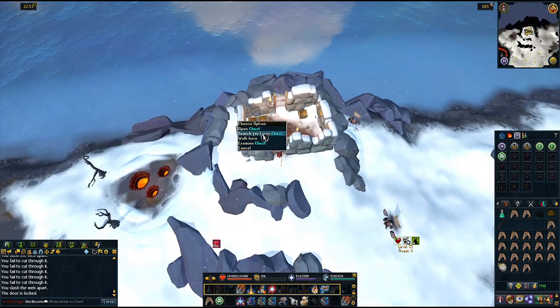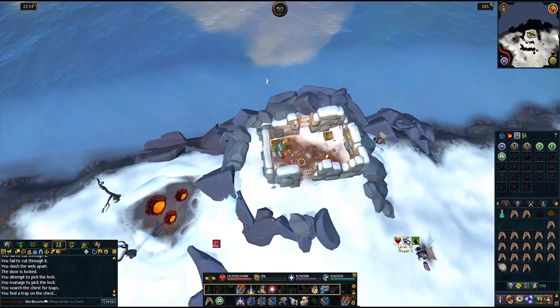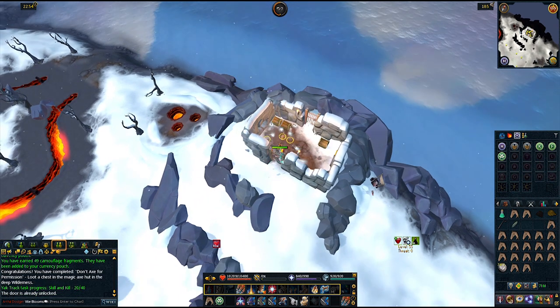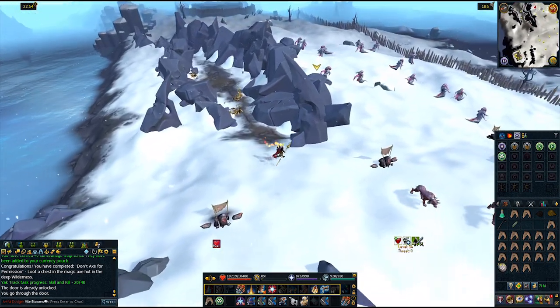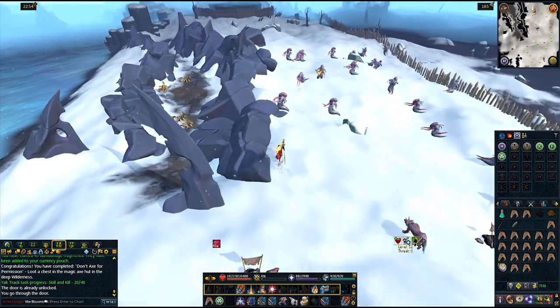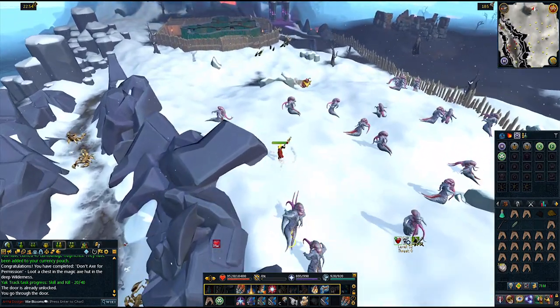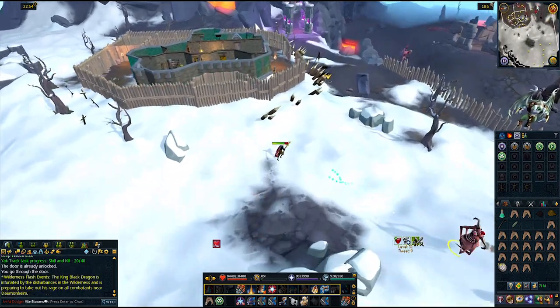Pick the lock on the door and once inside, right-click to search and disarm the traps on a chest. You'll automatically search the chest afterwards and complete the task. Head straight back outside as the picks will continue to attack you while you stay in here. Once outside of the axe hut, run east towards the rogues castle and enter via the side door. Pickpocket any of the people here until the task completes.